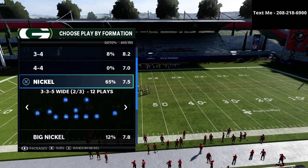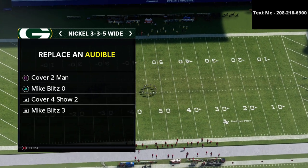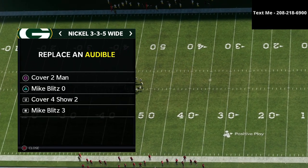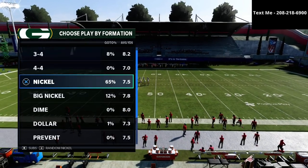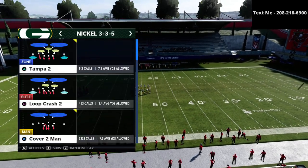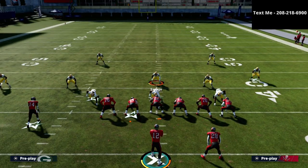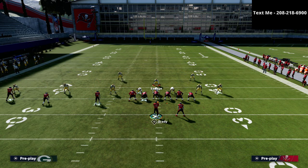First things first, we're going to set our Cover 4 Show 2 as our default audible out of the 3-3-5 wide. It's going to be the primary play we use to slow this offense down. We're going to sub in safeties at linebacker on the 3-3-5 and audible down into that Cover 4 Show 2. When we come out to the line of scrimmage, we're going to wiggle our user — this is a really important adjustment.